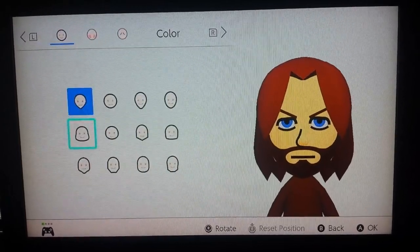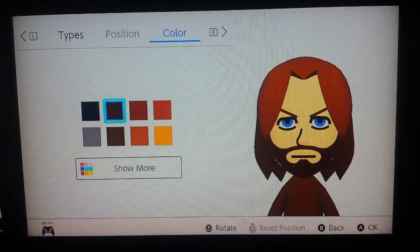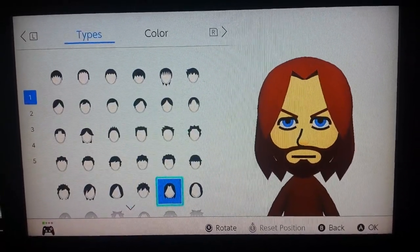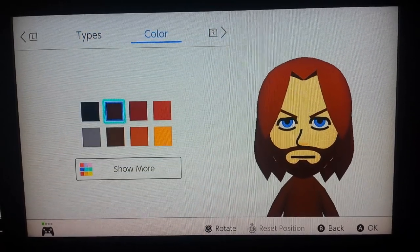The first step is to make sure that your Dovahkiin Mii has a goatee, and after applying said goatee, make sure that you make the color brown. After that, the hairstyle is this one on the bottom right corner right here where the blue is highlighted, and then change that to brown.